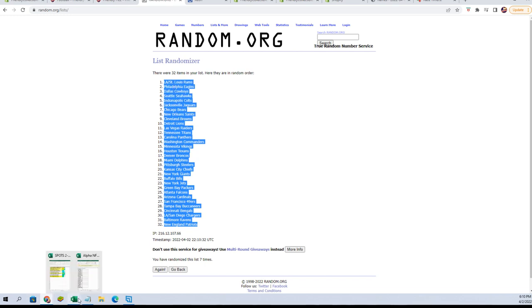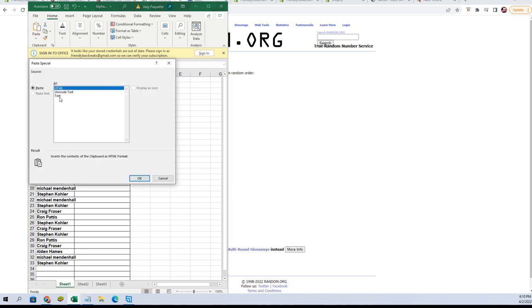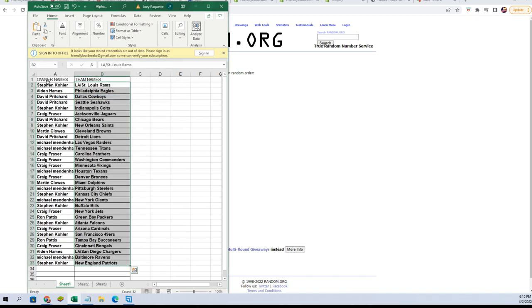We're gonna copy that — copy, copy, paste it over here and see where everybody lands. Stephen K: Rams. Alden H: Eagles. David P: Cowboys and Seahawks. Stephen K: Colts. Craig F: Jags. David P: Bears. Stephen K: Saints. Martin C: Browns. David P: Lions. Michael M: Raiders and Titans. Craig F: Panthers, Commanders, and Vikings. Michael M: Texans. Craig F: Broncos.